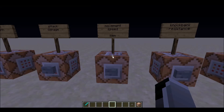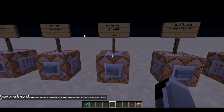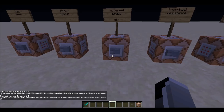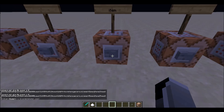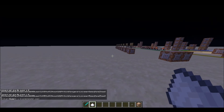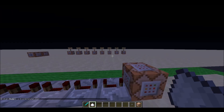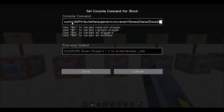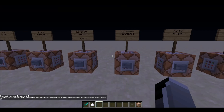Next we have movement speed on items. This is basically like sugar — it changes your speed. Once I hold the item, I've got speed. The way you edit the value in all these commands is by changing the amount, and the attribute name is what you replace for different effects.